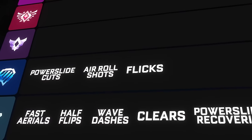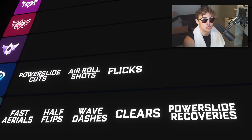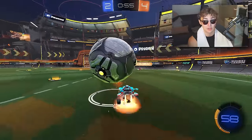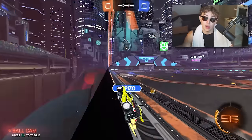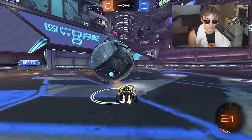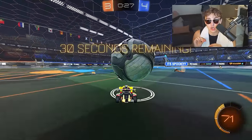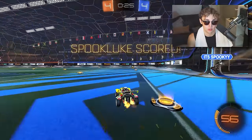Next mechanic for ball control: train flicks. You're going to need flicks when you get to Diamond 2 or Diamond 3, because defenders are going to start shadow defending you. I'm not talking about breezes or musties for now — focus on front flip flicks, diagonal flips, and side flip flicks. Just focus on the quick flicks, because these are the ones that'll get you 90% of your goals in Diamond.